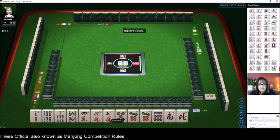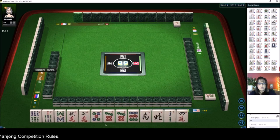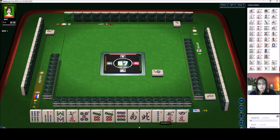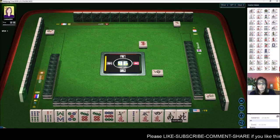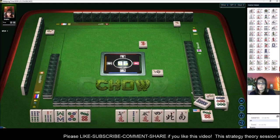Six through nine — look at this. Let's try for upper four, just see if we can do it. Six through nine — we have five discards, but you can chow and pung. We're in north seat. Let's get rid of the winds.